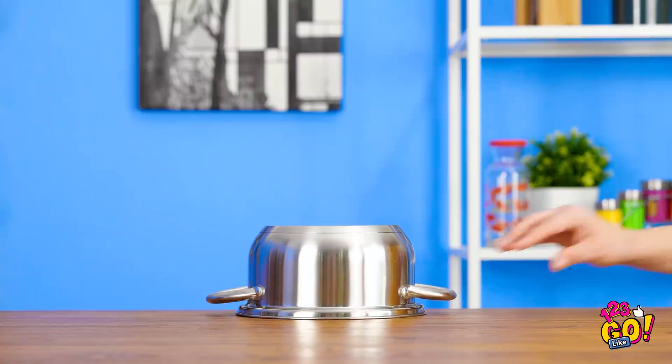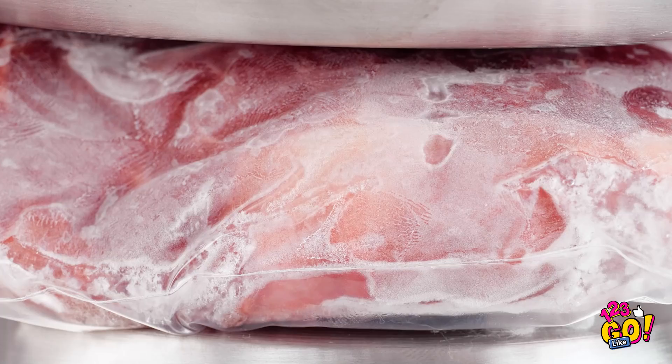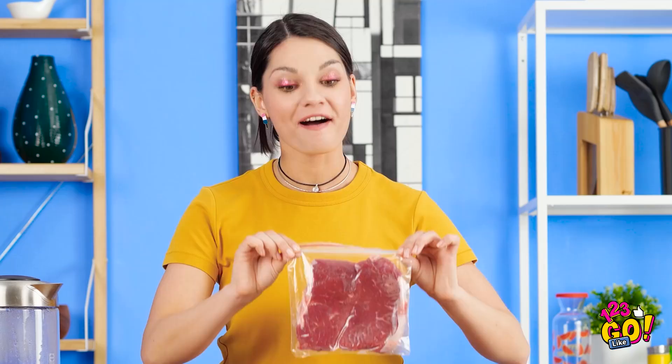Take an upside-down pot and put your frozen meat right on top. Then put a second pot on top, right side up. Then fill it with hot water. After a few short minutes, you'll notice things start to thaw. See? And it won't make a mess since it's in a bag! After a couple of minutes, take the pot off. And the meat should be ready to cook!